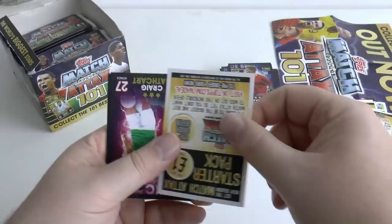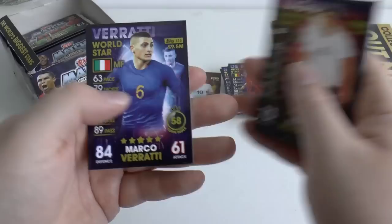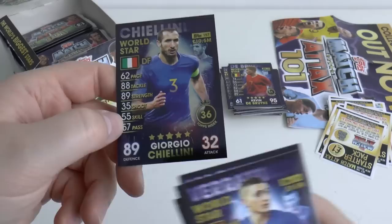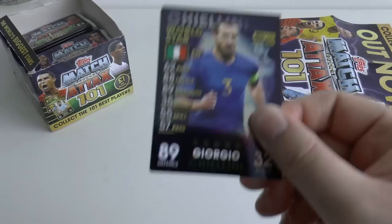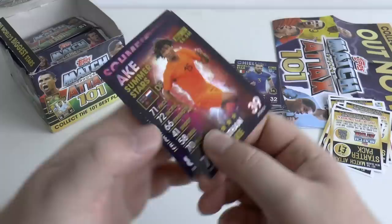Pack seven: Kaka, Matthias De Ligt — I wonder where he's going — Peniel Harder, Maguire Standard, Verratti World Star, and Giorgio Chiellini — the gorilla. Real low stats for a player of Chiellini's ability — one of the best centre-backs in the world alongside Ramos. Maybe Virgil van Dijk — I'm sure Liverpool fans will be saying that, which is fair enough.